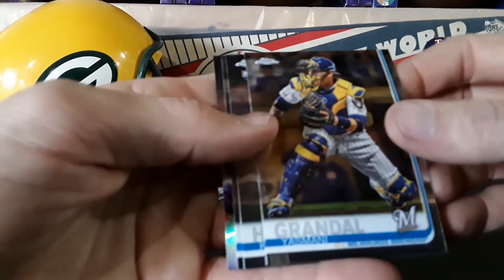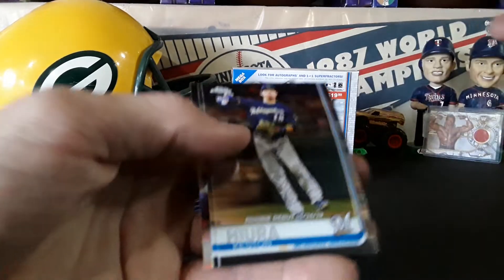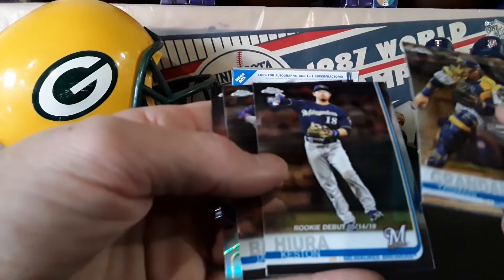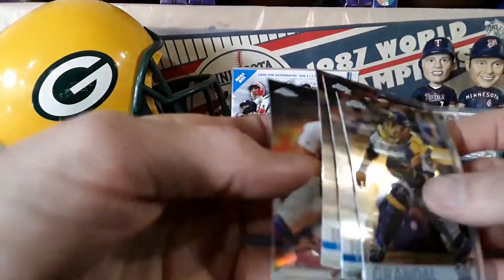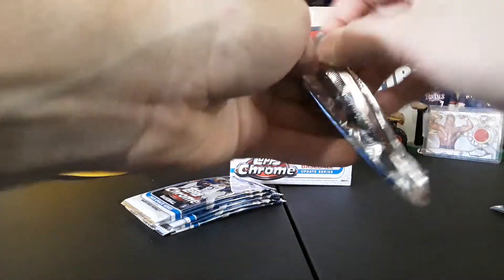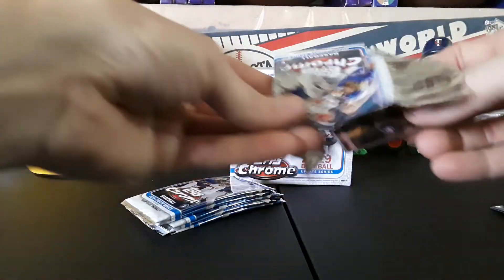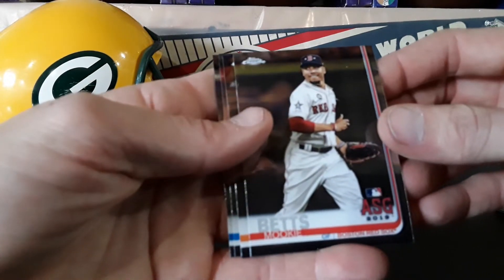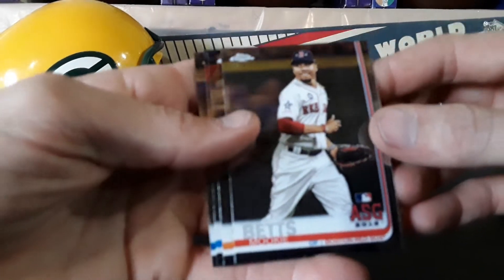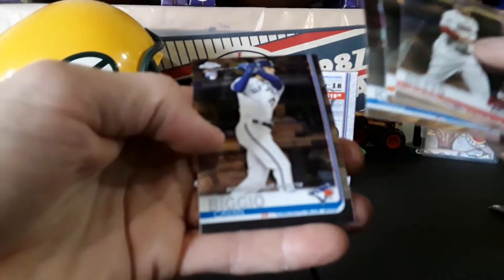Man, these cards are bent and I have the curve on those already. Kissing Herrera rookie debut — that's a good one. Javi Baez, Ivan Rodriguez. I know chrome, you get that foil on there and cards tend to bend, but man these are usually takes a little bit to get this bent already. Mookie Betts, George Springer, Craig Kimbrell, Kevin Biggio.